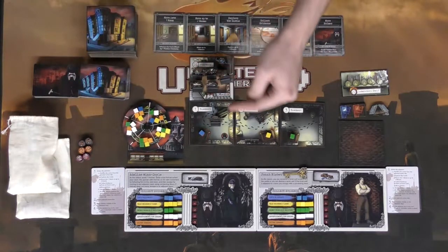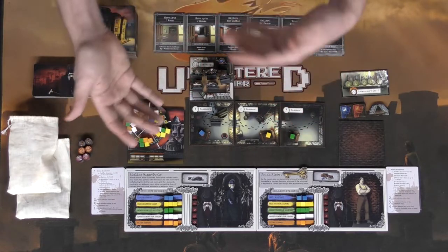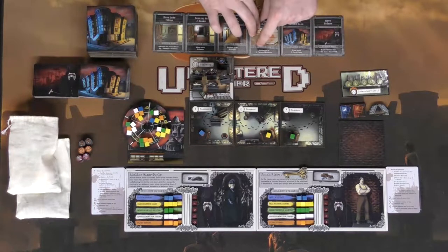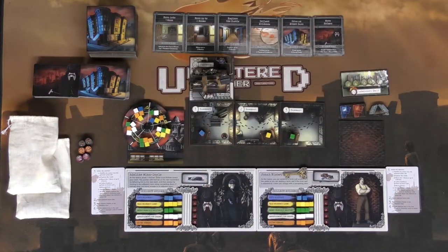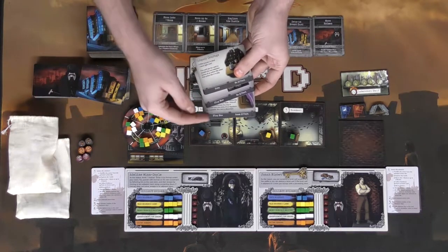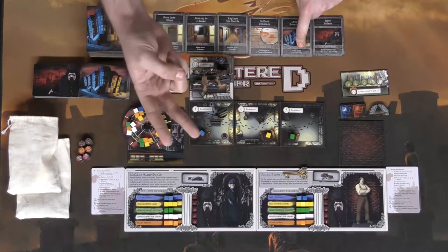Moving into a room is simple — you move from door to door provided the door doesn't have a lock and you're not crossing between floors without the ability to climb. Another action lets you move up to two rooms, or three with the selection bonus. The explore action lets the selector explore twice and everyone else once. Collect evidence lets the selector take two evidence from a room while others take one, placing them on your evidence board. Drawing an event card gives the selector two cards while others draw one. Event cards say either 'play now' or 'keep' for later use.